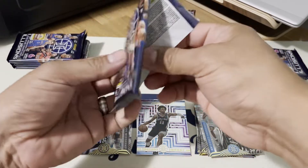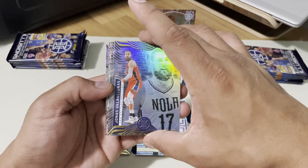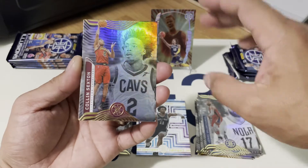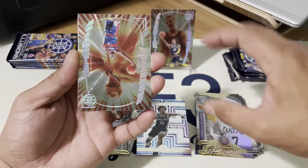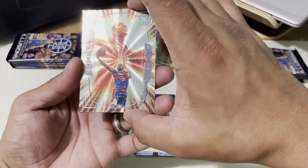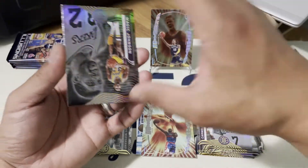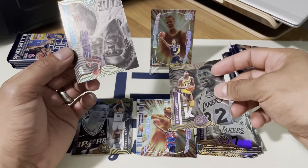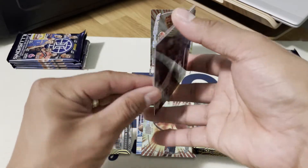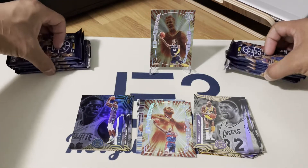So far this box is decent. I can see why people aren't opening this blaster box, but we've got to review every box. We got Sexton from the Cavs, Carmelo Anthony on the Lakers, another insert — Brandon Ingram looks nice — and Magic Johnson. I still can't tell which parallels are ruby versus emerald.